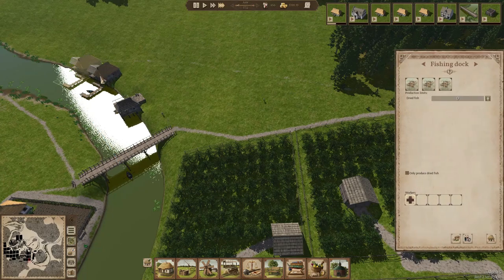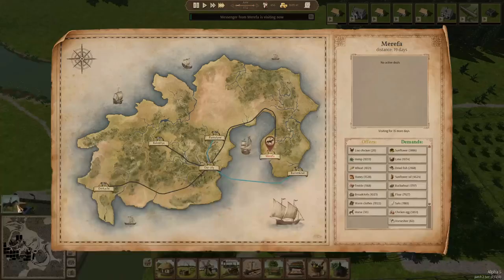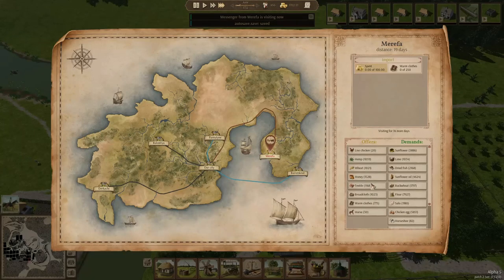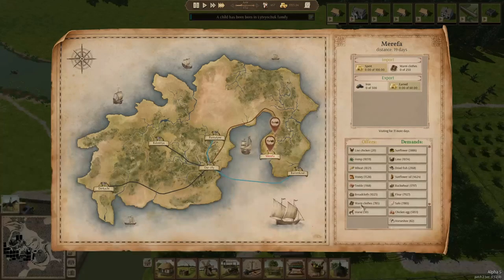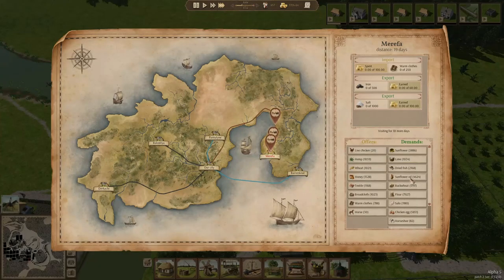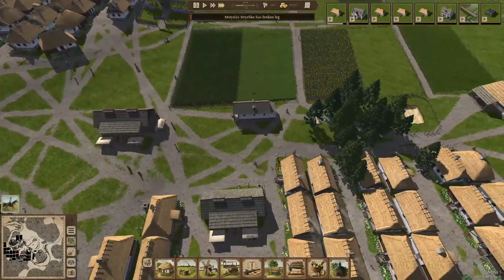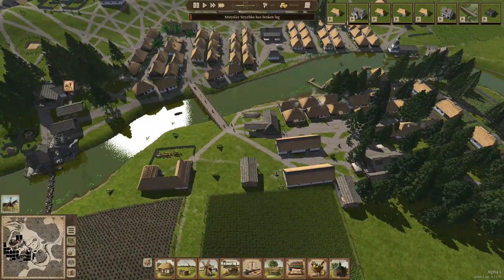Now that we have an extra boat, let's put somebody extra in there. Messenger from Merefa — warm clothing, I think we should have some for the next winter, so let's buy some. Let's sell 500 iron — can we sell some salt too? Yeah, we have some to spare, let's sell some salt. Somebody has a broken leg, so yeah, people do tend to get all kinds of injuries now, so we definitely need that barber surgeon.